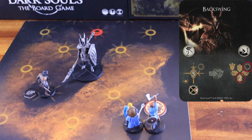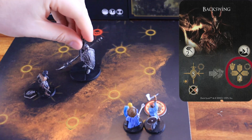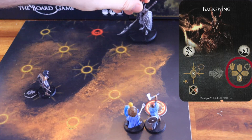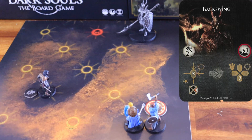Then, it turns so the center of its back arc faces an adjacent node from the nearest character. It moves two nodes away, always reorienting so that the center of its back arc faces an adjacent node that is farther from the nearest character, pushing any character on its way to one of the nearest nodes that faces the arc side touched by the character. This attack has a weak spot on the right arc and a dodge difficulty of one.